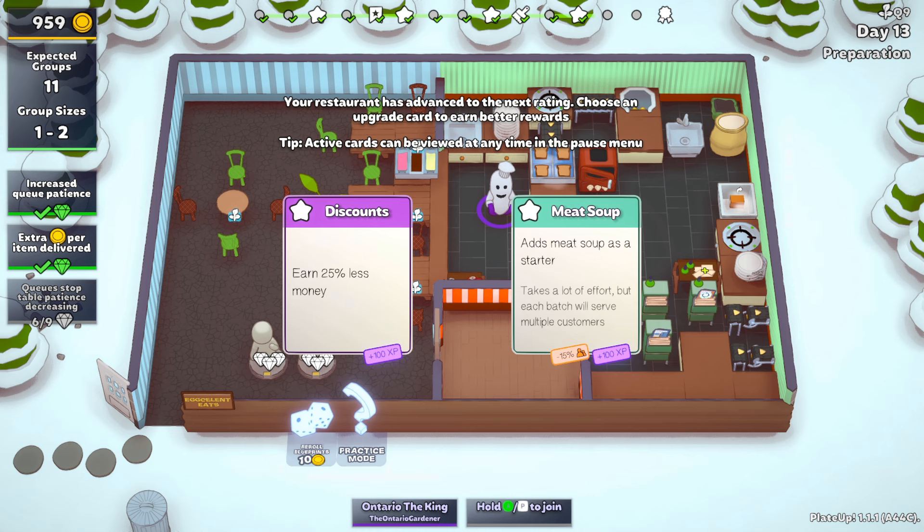We're going for meat soup. Right now we have toast — just plain toast, no sides — plus ice cream and meat soup available. Meat soup is a whole different ballgame because it requires a meat freezer, a meat refrigerator, an onion, the broth, etc. But I think we're up to the challenge.